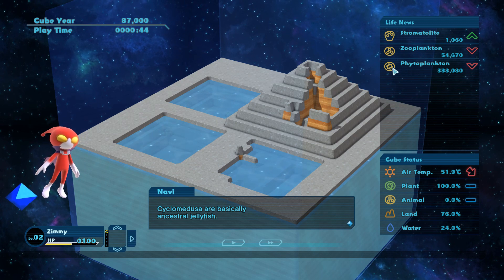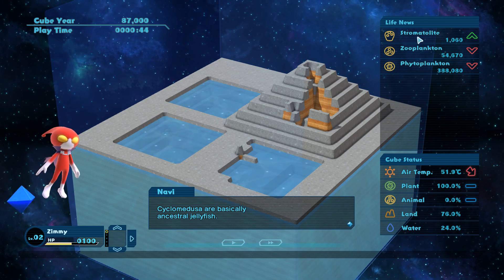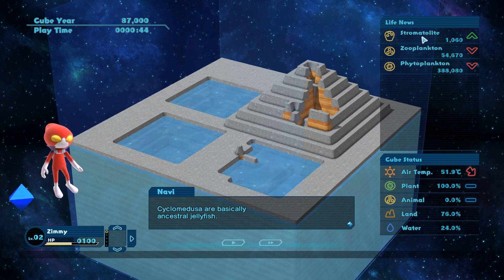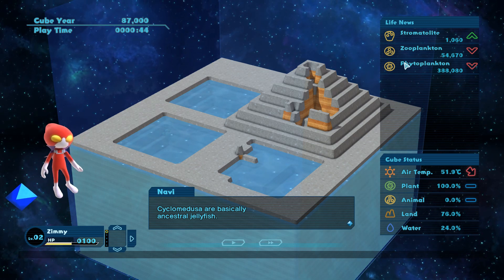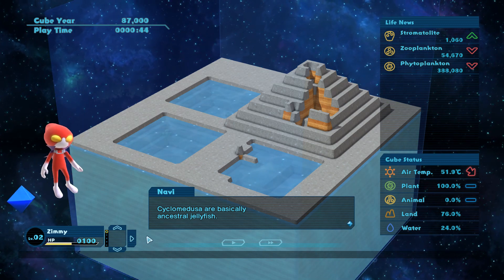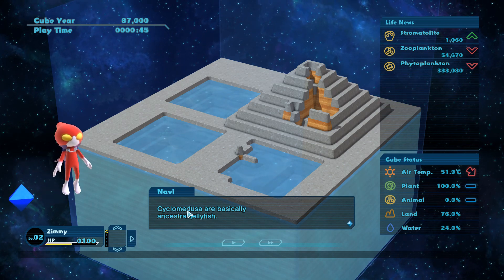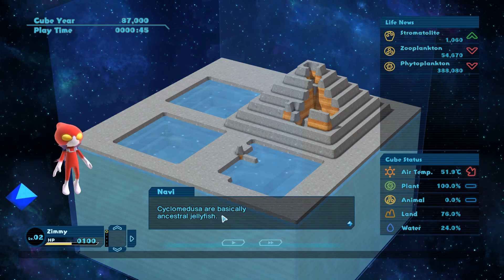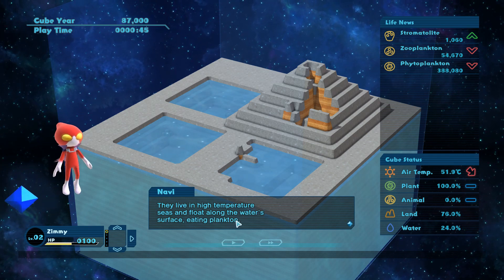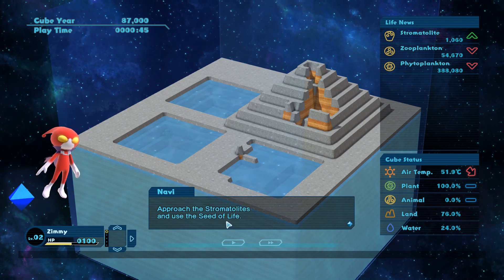We got two new life types: the phytoplankton and the zooplankton. We have our first organism - this is a stromatolite - and we got a reward. As a reward we got some sort of a spark of life. We're supposed to make a Cyclomedusa, basically an ancestral jellyfish. They live in high temperature seas and float along the water surface eating plankton. Approach the stromatolites and use the seed of life.